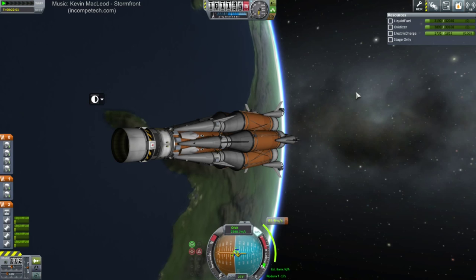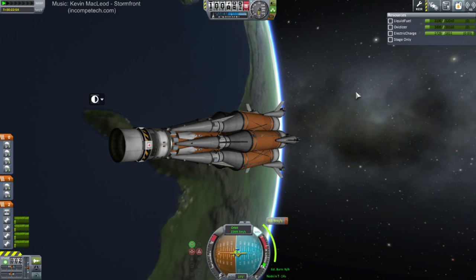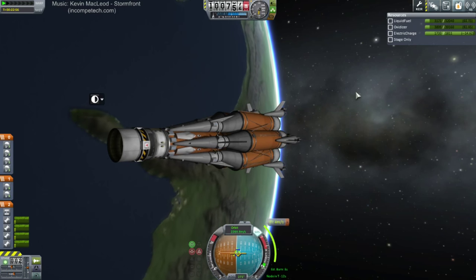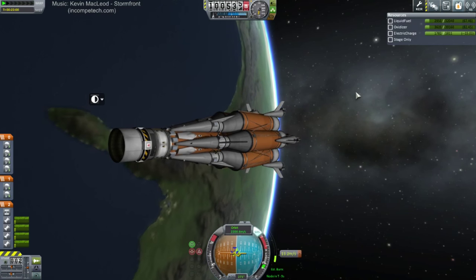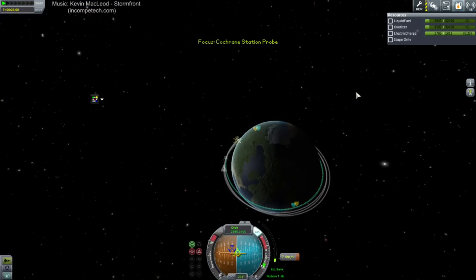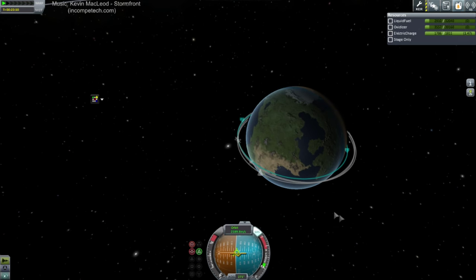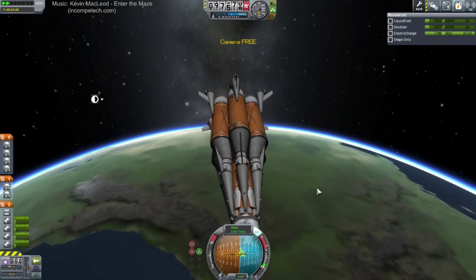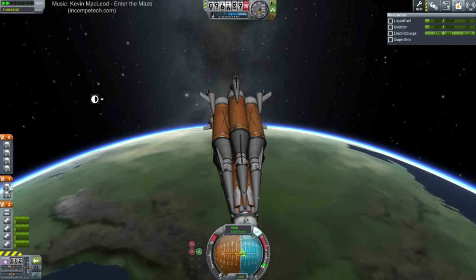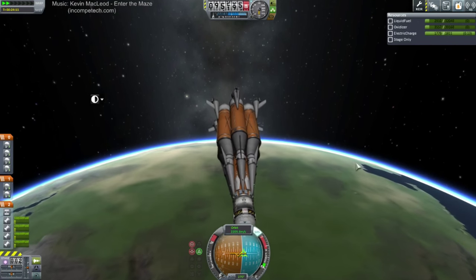Mitko says you should also use drogue chutes. Yeah, that's the thing — the parachutes now have issues. They decide to disintegrate at high speed and high altitude now. So probably what we should do is replace the upper twelve parachutes — the first twelve parachutes I've got deploying — with drogue chutes instead.